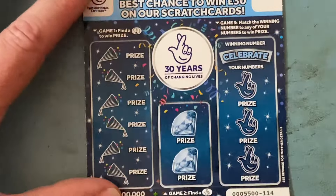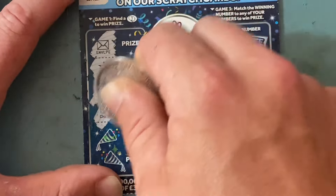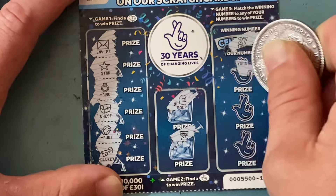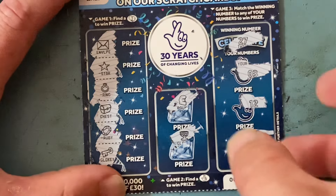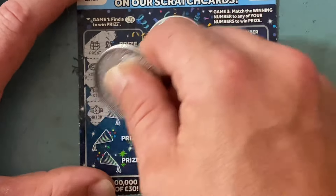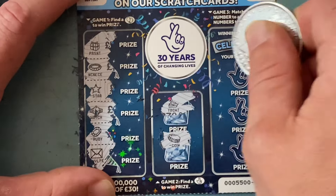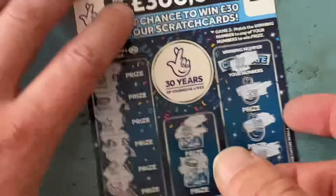Not to worry, moving on. Card 114 - we've got an envelope, a star, a ring, a chest, a ruby, and a key. Got a gold cup, looking for 27. We've got 3, 12, and 29 - no on that one. Card 115: present, necklace, star, watch, a ruby, envelope. Looking for 7 and 29 - got 6, 16 - no on that one.